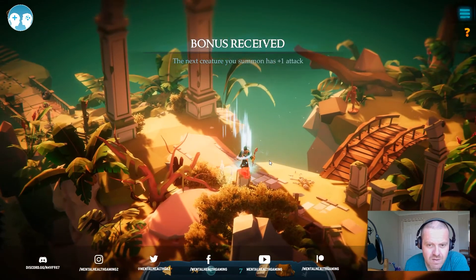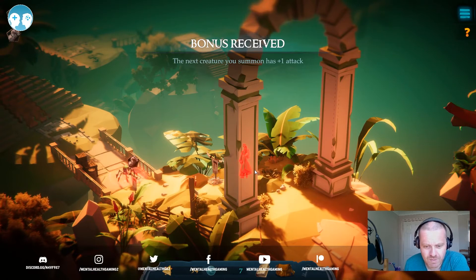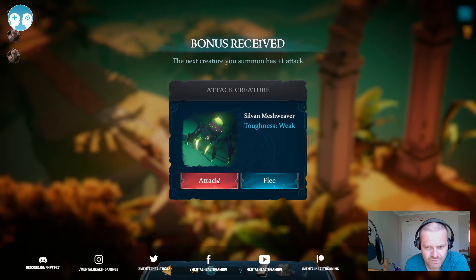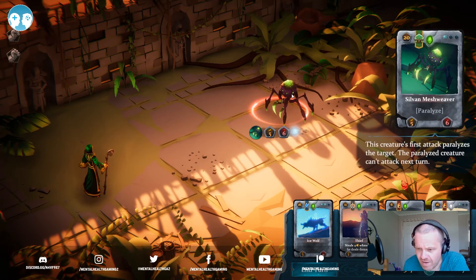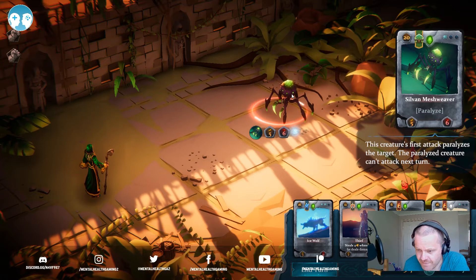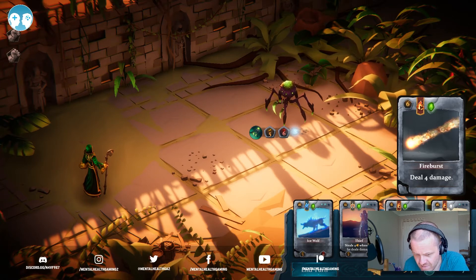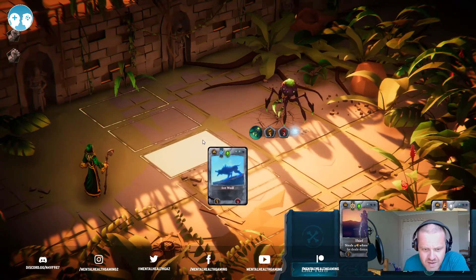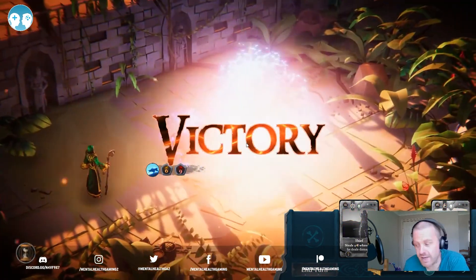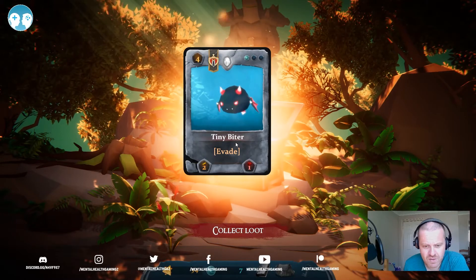Next creature you summon has plus one attack — hidden bonuses! And another bonus. He can paralyze — creature's first attack paralyzes the target, and the paralyzed creature can't attack next turn. We'll do four damage, get the Ice Wolf here, we can end this in one go surely. Let's get rid of you, then Ice Wolf — do that damage, nice and easy. And another Tiny Biter, excellent.